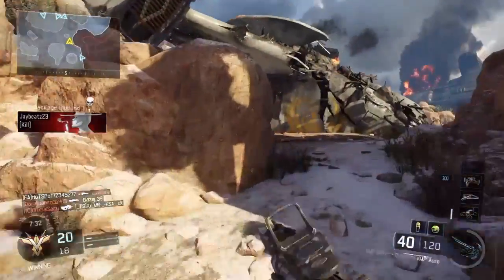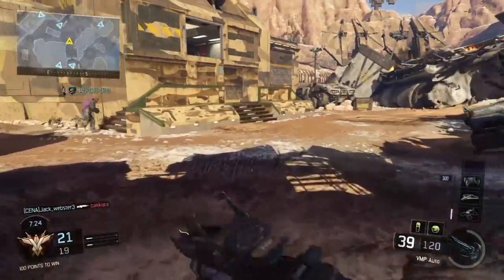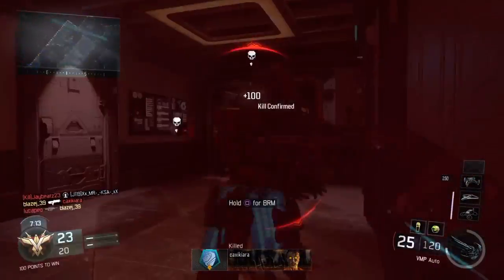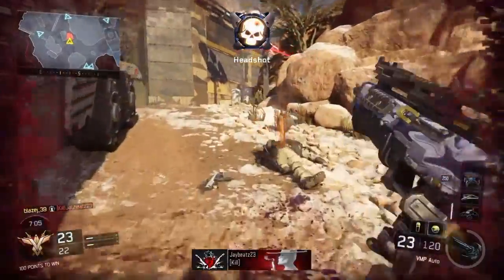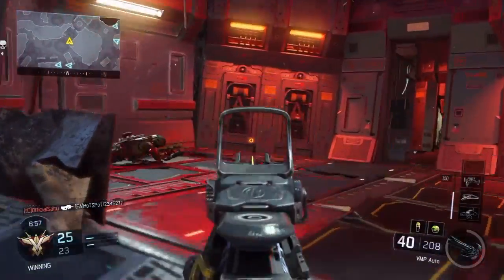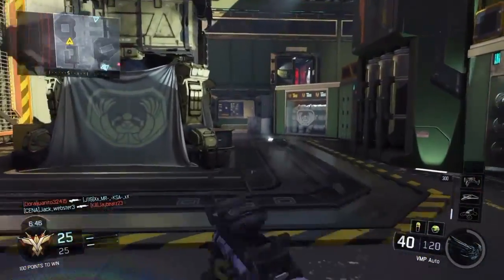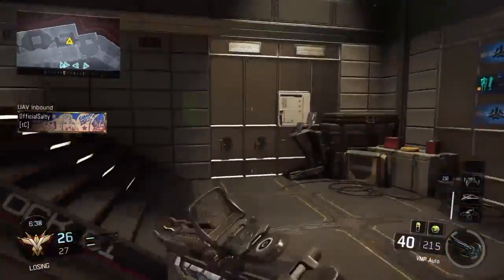Hostile care package overhead. Hostile counter to 18 above — radar is down. Hostile counter to 18 above, radar is down.